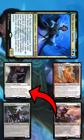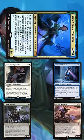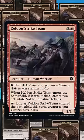After making infinite 1/1s, we blink Extraction Specialist to get back Corridor Monitor and untap Vanifar, then sacrifice Corridor Monitor to Vanifar to get a Keldon Strike Team, giving our infinite 1/1s haste and letting us attack for infinite damage.